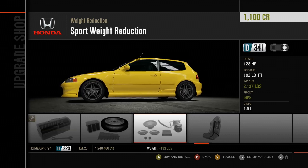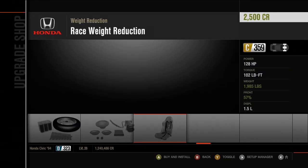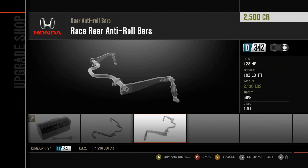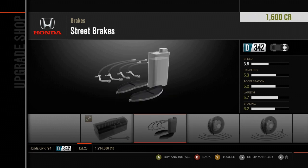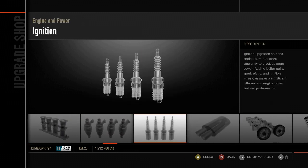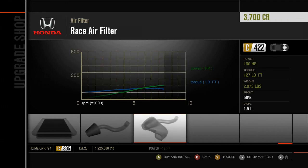They definitely don't do that in Horizon anyway. Can you see the passenger seat there? Gone. Why don't they do that anymore? I am going to do some weight reduction but I want my passenger seat though. I'm going to do these just because I can. Now, brakes — brakes are quite good actually. We'll put straight brakes on. And an exhaust — we'll go full exhaust. And an air filter. 160 horsepower.